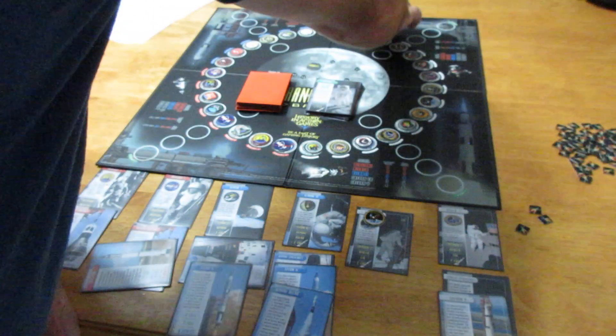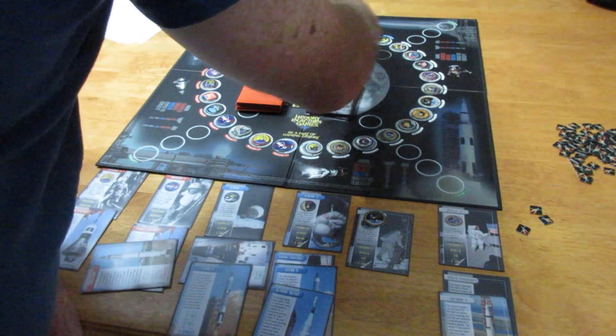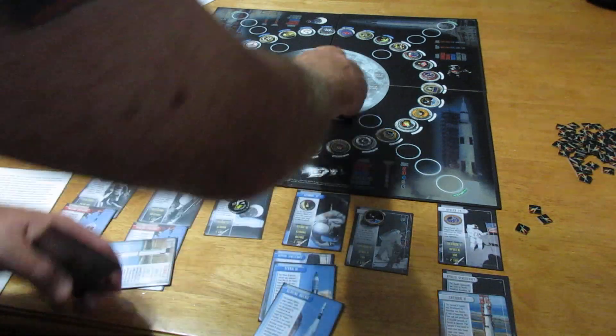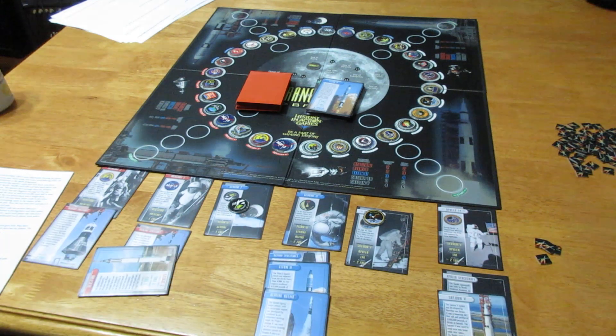I spend four fuel — one, two, three, four — and I've now landed on Gemini 7. That mission is now complete. I discard the cards and gain one bonus fuel for completing Gemini 7. I've still got four fuel in my hand, and every turn I'm going to get ten fuel now.